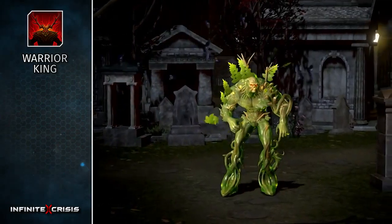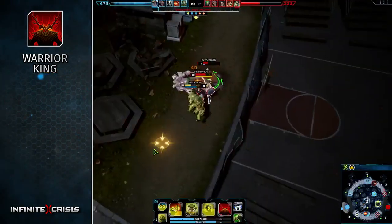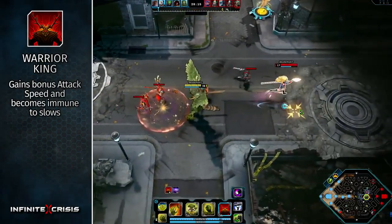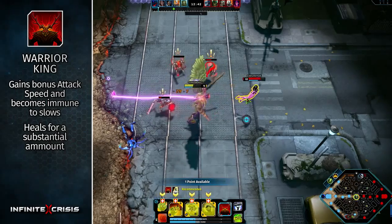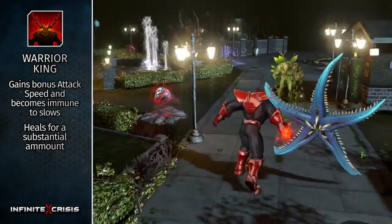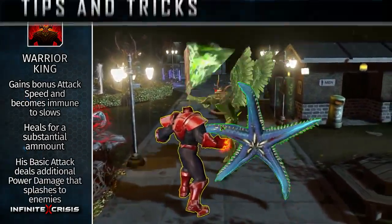Swamp Thing's ultimate transforms him into the formidable warrior king. While active, he gains bonus attack speed, becomes immune to slows, and heals for a substantial amount. Overhealing is converted into temporary health. Also, his basic attack deals additional power damage that splashes to enemies.